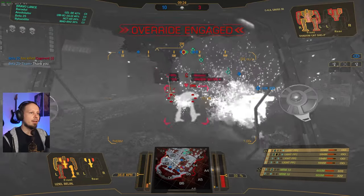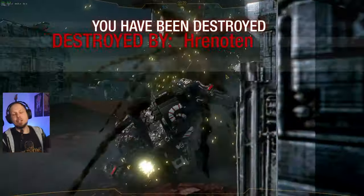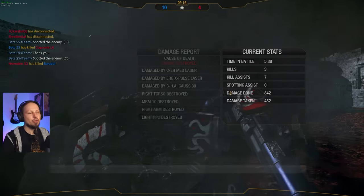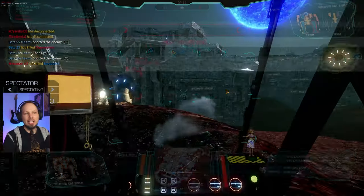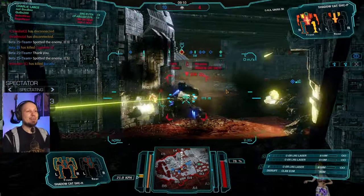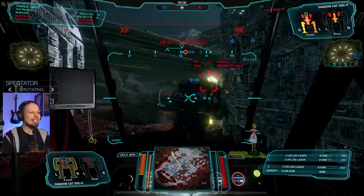He got me — should have twisted the other way. It was just muscle memory, an instant reaction because I knew I was damaged and I chose the wrong side. Good shot though, gotta give him that. We dealt 800 damage — this is a good mech.